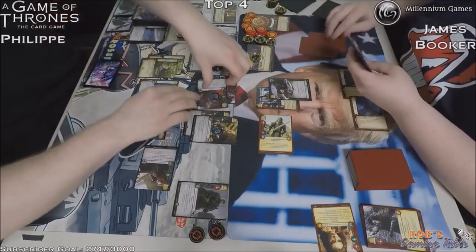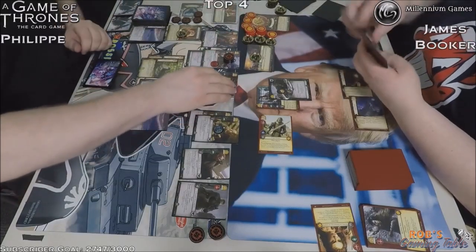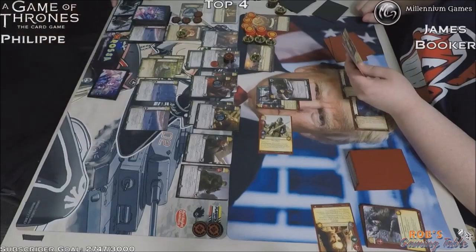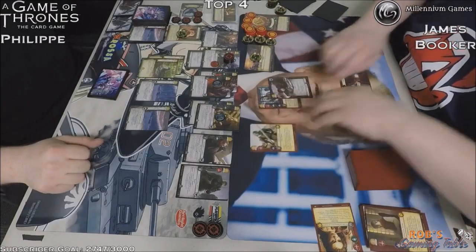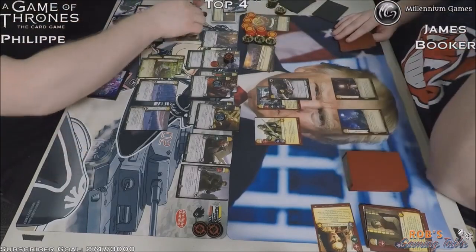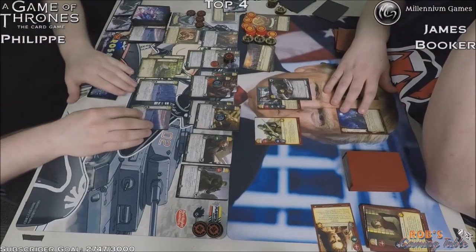Ten strength on the Night's Watch side will get him dominance. Messenger Raven goes back to hand, draws a card. Taxation hits James' hand again — filling up that discard pile. I think he's got to get rid of three cards. Even after keeping the Hound in play, losing Intrigue, and losing a card to the Hound's ability, he still had quite a huge hand. How many more econ plots will he have? Probably not many — he's probably got Valor and March to the Wall still coming, which aren't going to be good for him.